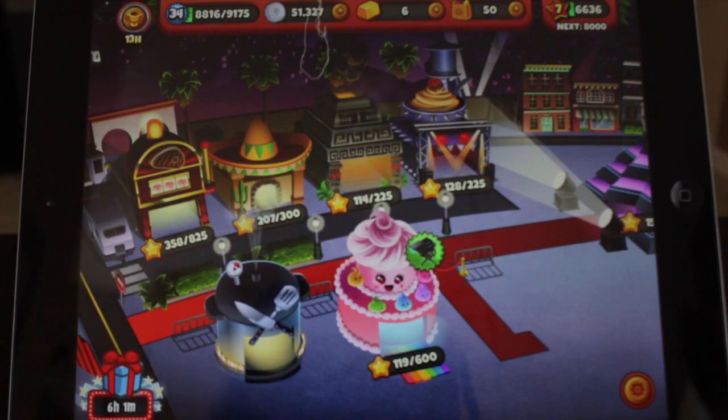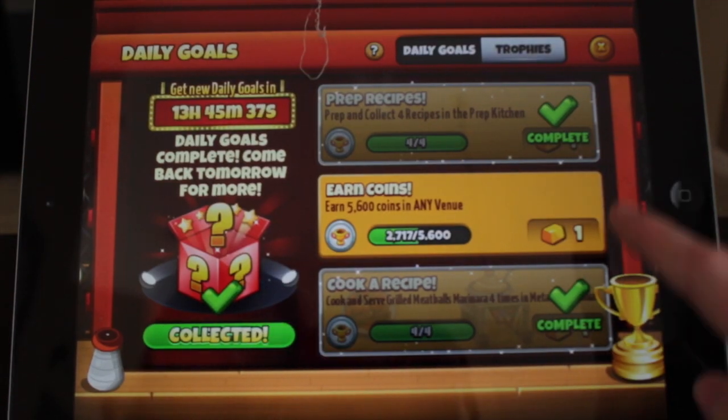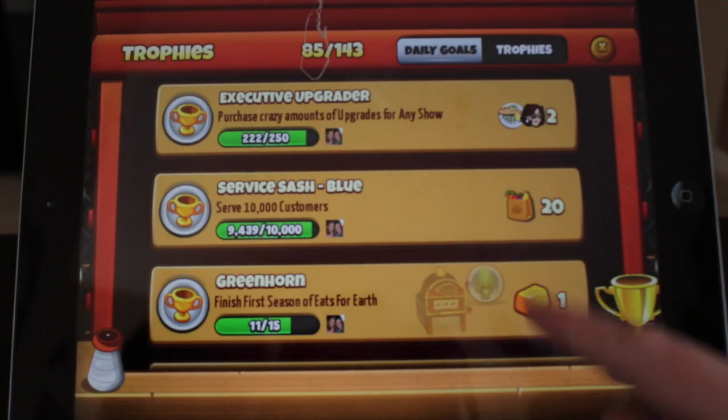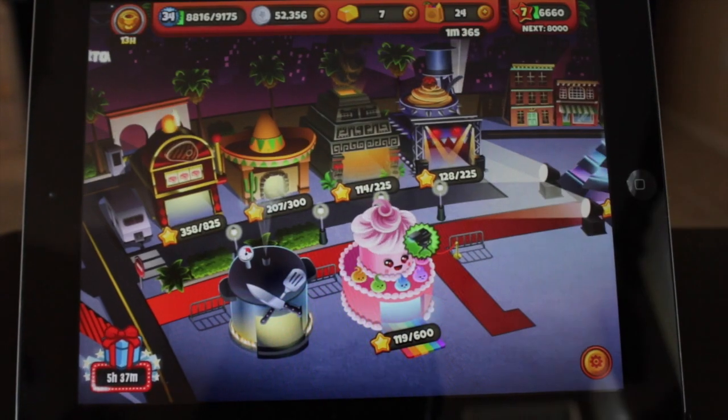As some of you might already know, there are daily goals and you get a box — you also usually get one gold. Maybe as you do the game more you'll get more. Then there are trophies that help you get more stuff, like more gold. It goes up to 50 and then it stops counting.